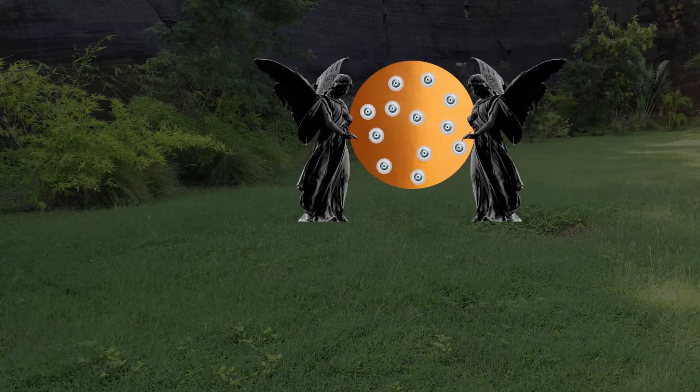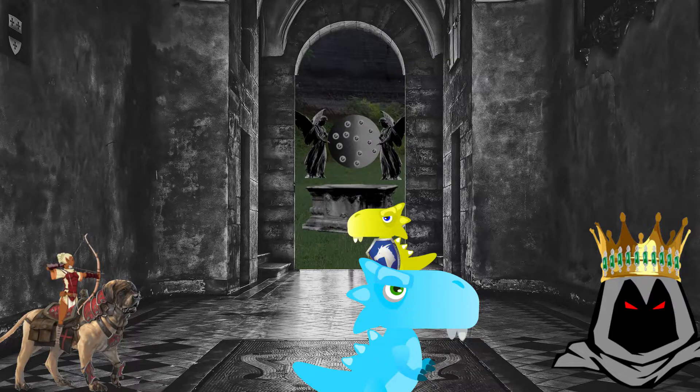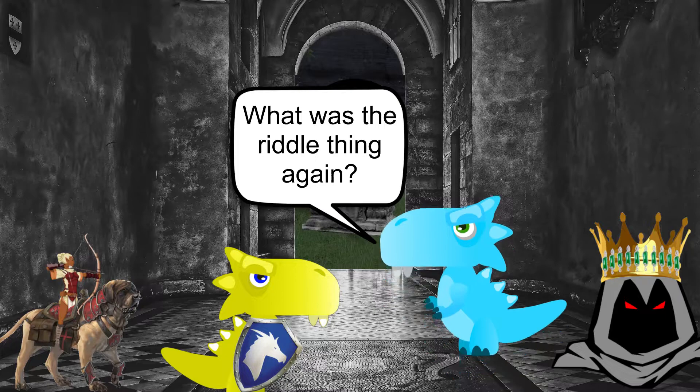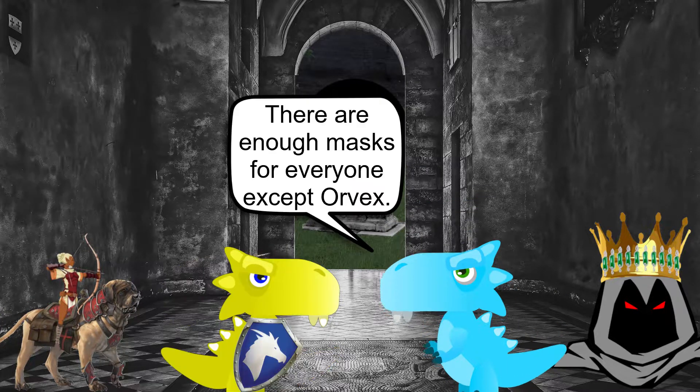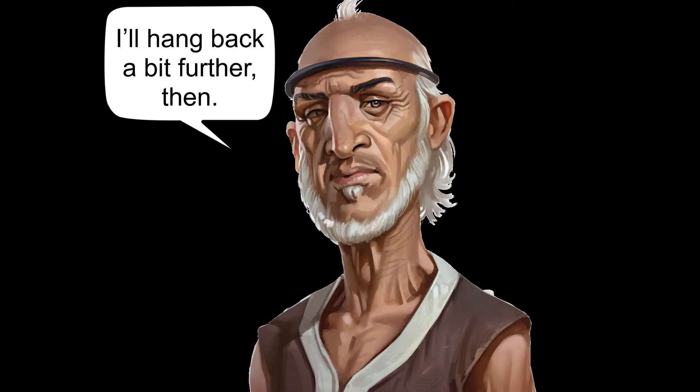The bronze disc with many unblinking eyes is enough to make anyone uneasy. After some deliberation, Barakas uses his darkness spell for the forces of good and blinds the eyes. 'Wait, what was the riddle thing again?' 'In darkness it hides. Don the mask or be seen.' There are enough masks here for everyone except Orvex. 'Sorry dude, but Boblia gets a mask first.' 'Not to worry. I'll hang back a bit further then.' Barakas holds onto the darkness spell while everyone dons a mask.